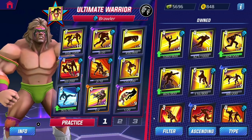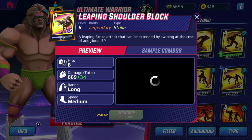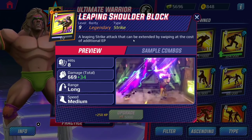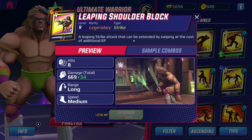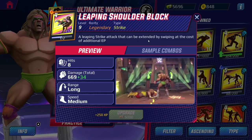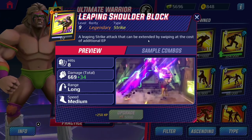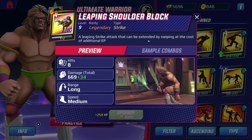We'll find the answers to this one. Let's check out his signature moves. The strike is called the leaping shoulder block — a leaping strike attack. What the heck is that? That whole thing is a special move — that looks amazing. It's a long-range medium speed move, and the damage numbers look great for a strike move. Leaping strike attack that can be extended by swiping at the cost of additional EP.